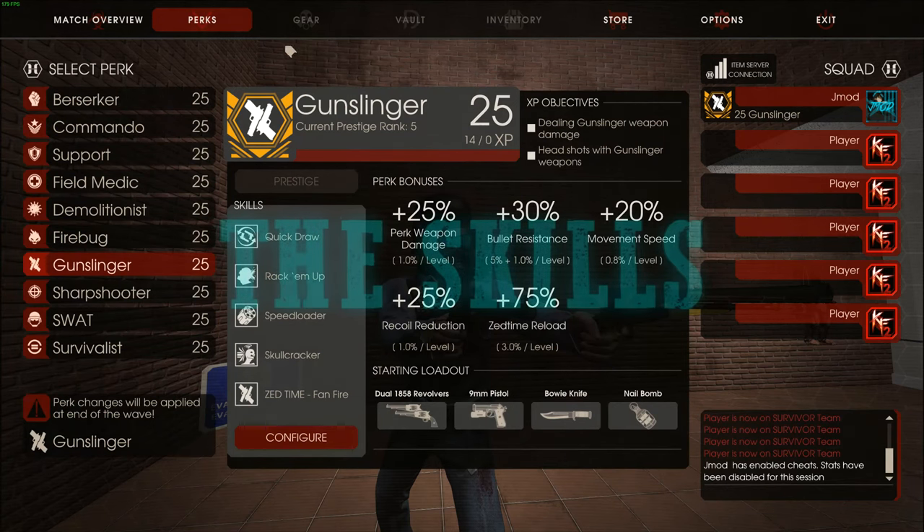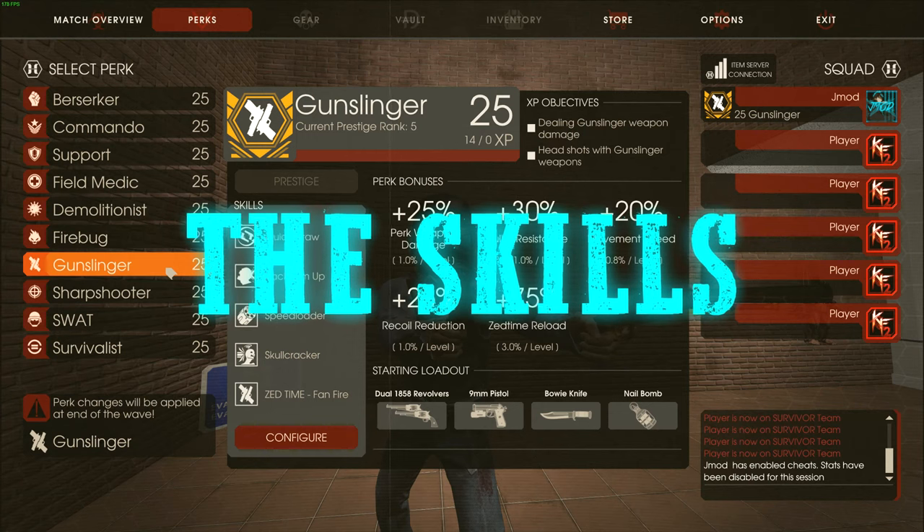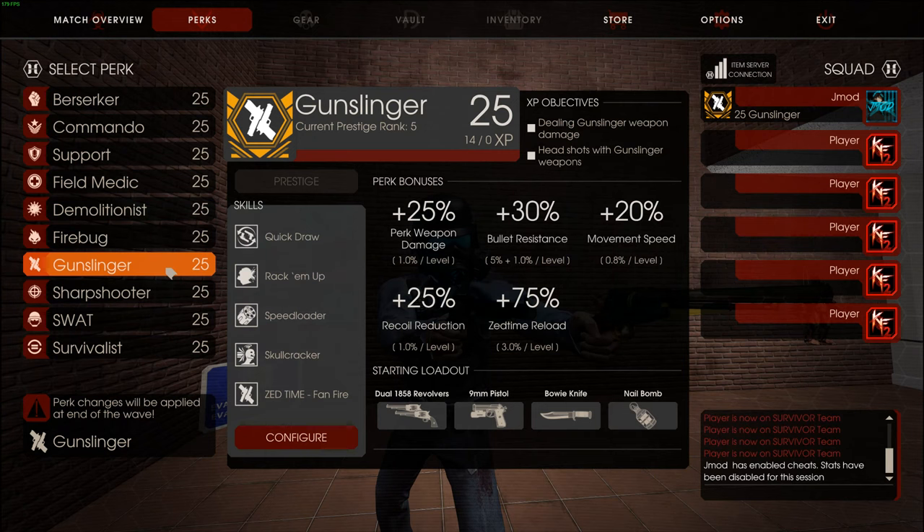The first thing I want to show is the skills I use for Gunslinger. The only real weaknesses this perk has are his health and player aim — if your aim is bad, you're not going to do well with him. He dies super fast; he's considered a glass cannon perk and doesn't have much in terms of survivability.